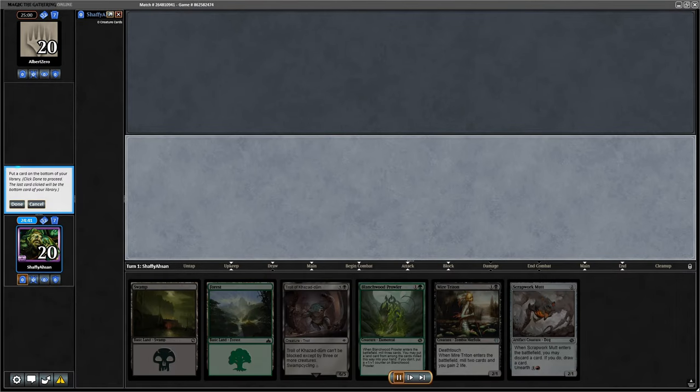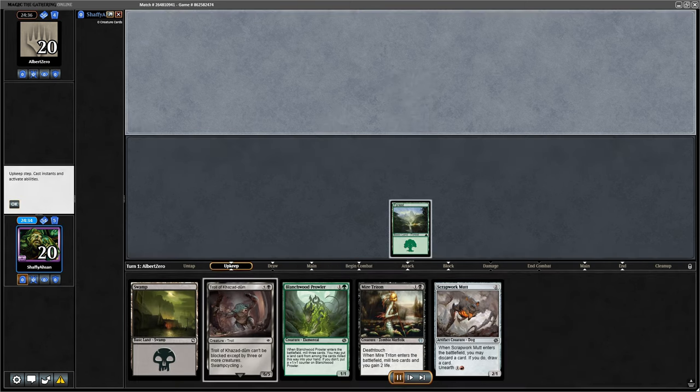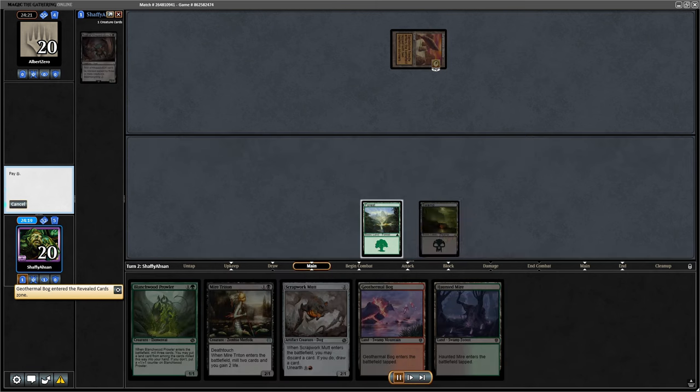We're trying to put some squirrels into our graveyards, but a mulligan isn't a great start to that. It's fine though — I have ways to cast a bunch of my lower cost stuff, get some duels, some red pieces. That's what the Troll of Khazadum is for. Get the Geothermal Bog, and peel my graveyard a bit.